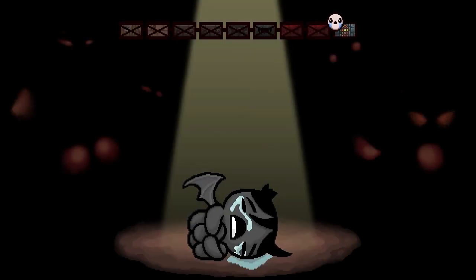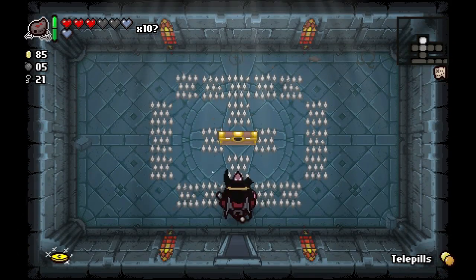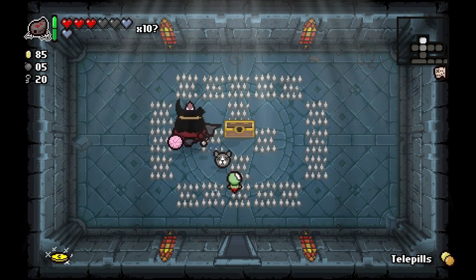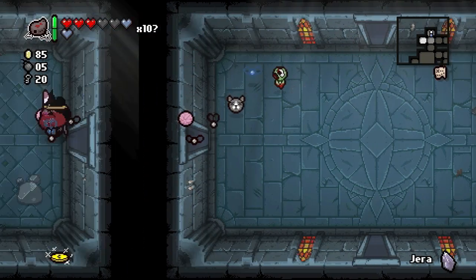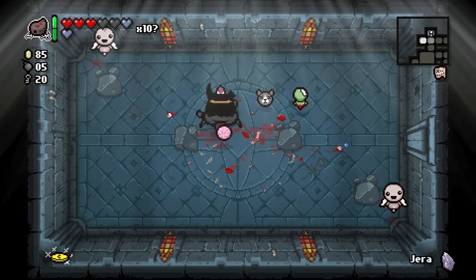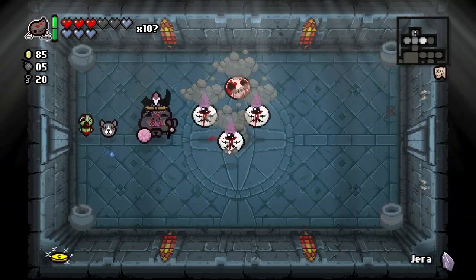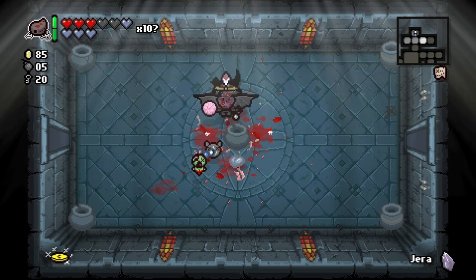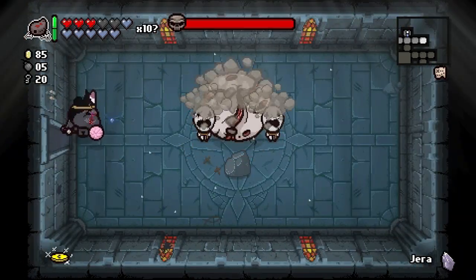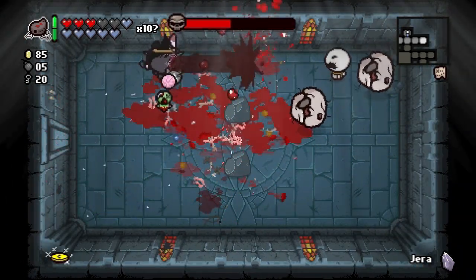We have to defeat Isaac six times in order to unlock the Blue Baby, so the more times we can do that the better. What is this — Jera? Abundance! Awesome, we might be able to do some good stuff with that. Two soul hearts — oh, Curse of the Maze.